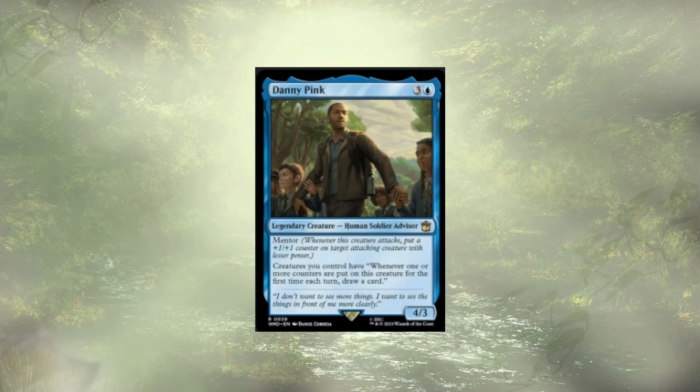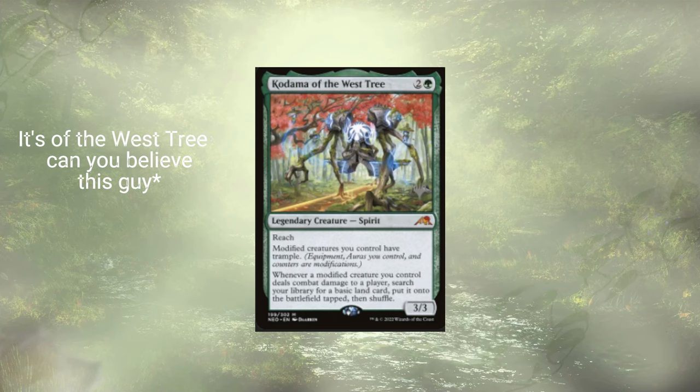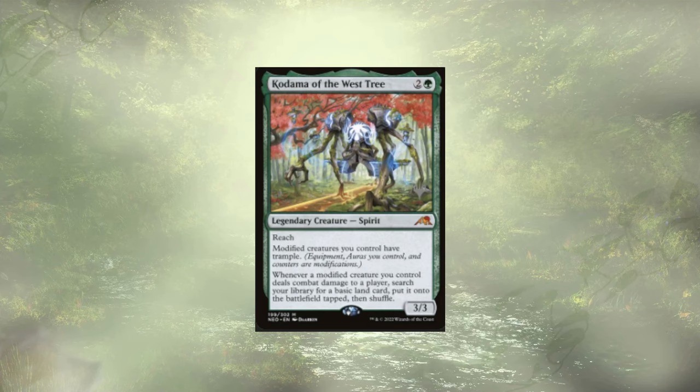Now, as always, we have some cards that were a little too expensive to make the cut — some honorable mentions. Kami of Whispered Hopes is more +1/+1 counter support: if one or more +1/+1 counters are put onto a permanent we control, they get an extra one, and it also taps for mana equal to its power. Kodama of the East Tree gives all our modified creatures Trample, and whenever they deal damage we get to find basic lands and put them into the battlefield tapped. If Evolution Sage is already out, we're proliferating a bunch — just a good one-two punch.